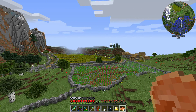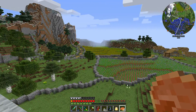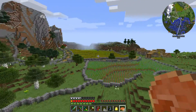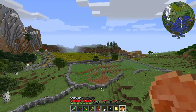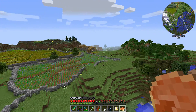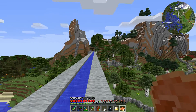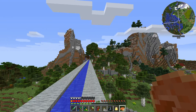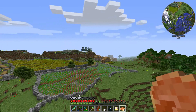Hey guys, this is Nathan and welcome back to HermitPak. I've been looking at this view over and over every time I come here and it just does not get old. I've got a couple of ideas for today: we can continue the path up to the dam and build a little house up there for the dam keeper, and we could also work on the village and start getting some of those buildings rebuilt in the style we're looking for.